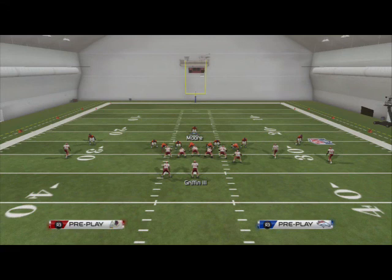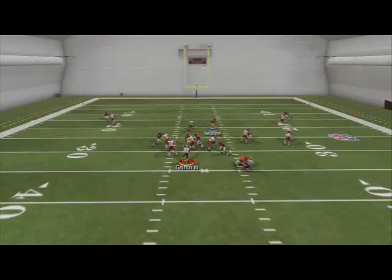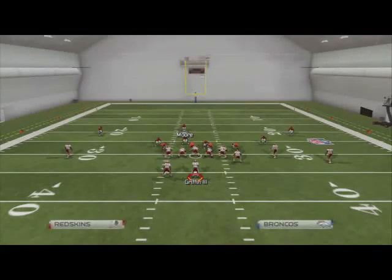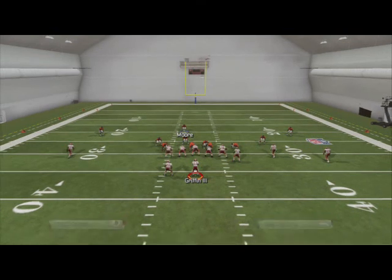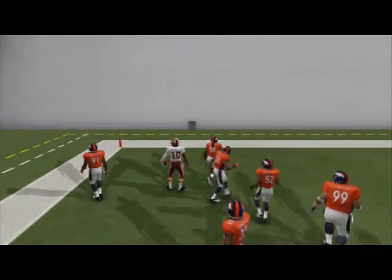We set up our base play out of the cover three. Snap, go — and you see Robert Griffin, touchdown. Two touchdowns in a row in practice mode. We'll do it one more time without changing anything. It broke up the middle. There it goes — he's gone — and again, touchdown. Out of the four times we ran the quarterback wrap, three of them were for touchdowns.